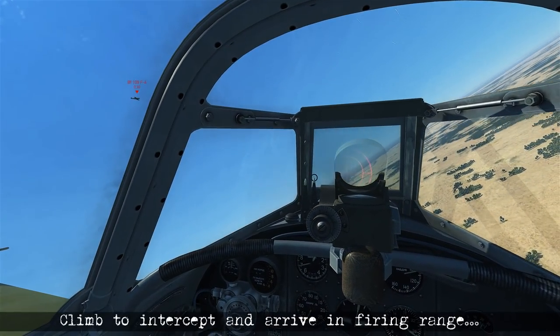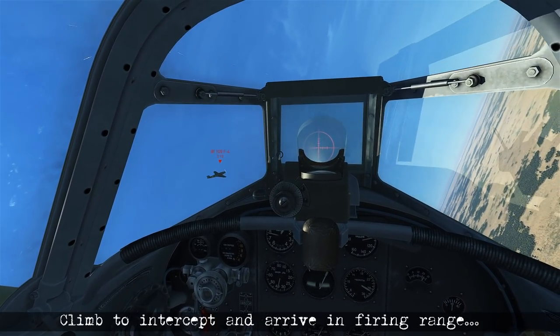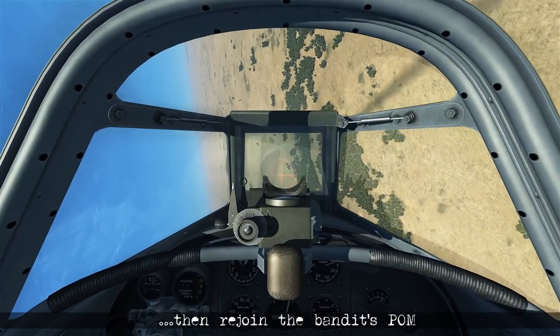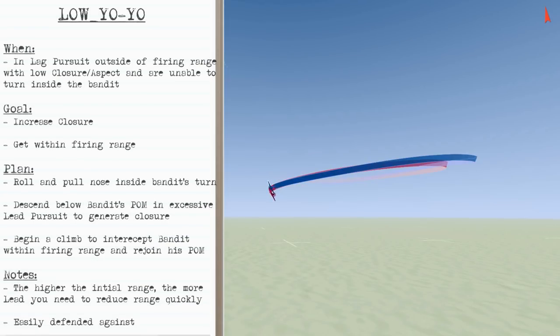Then you can start bringing the nose back up and climbing towards the bandit, intercepting it within firing range. Then you can manoeuvre and get back into play with the bandit if you miss. The low yoyo is commonly used when you're in lag pursuit outside of firing range with low closure and aspect, and you're unable to turn inside of the bandit.